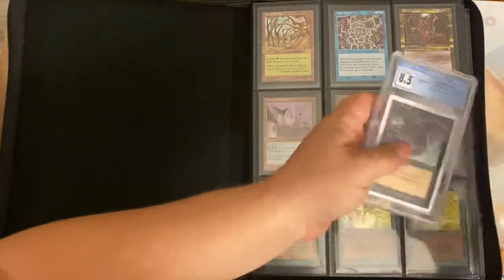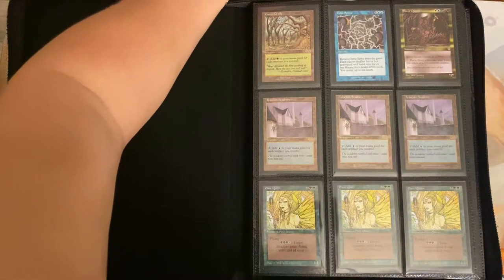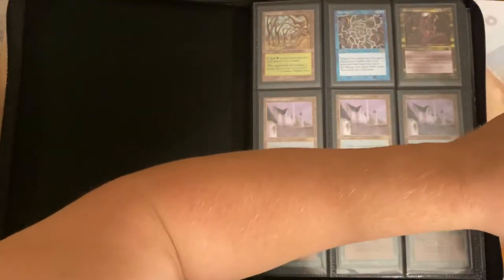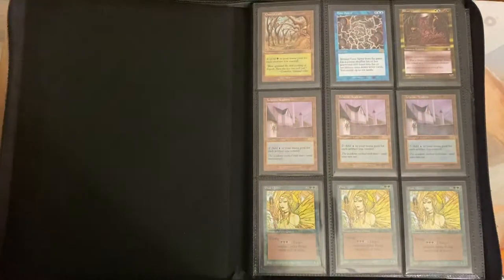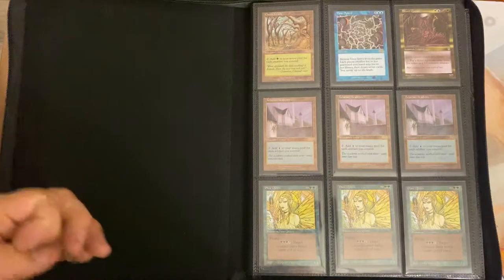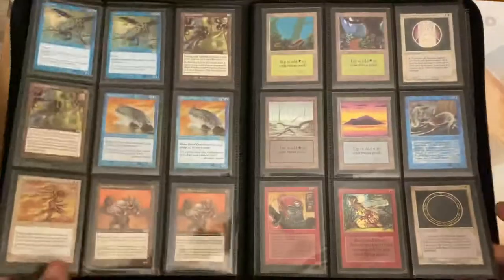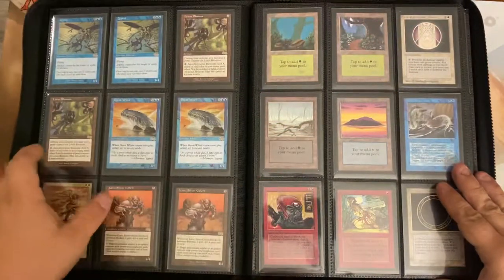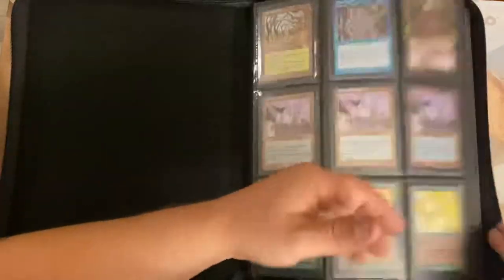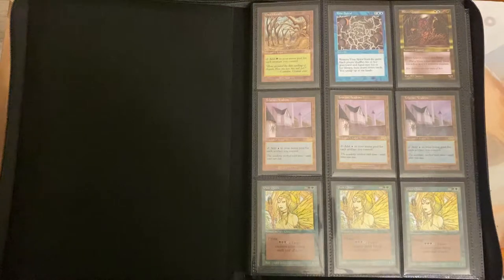My next question: since Alpha and Beta cards are reaching such high prices, when do you think Unlimited and Revised will start catching up? Will they appreciate at a higher rate now that the older stuff is becoming scarce? Once all the Alpha and Beta cards are gone, when do the other sets like Revised and Chronicles start to catch up in price?